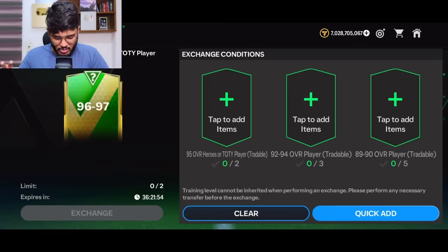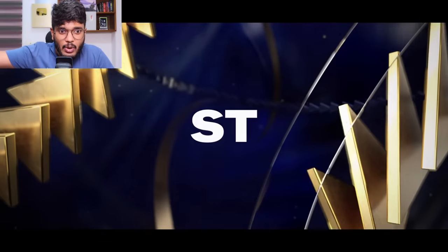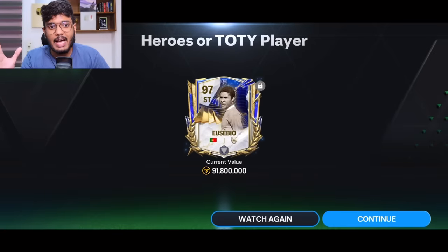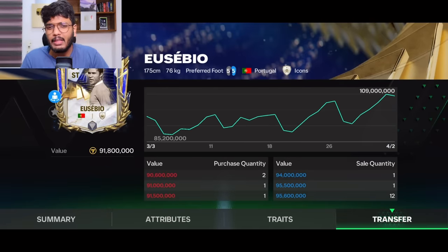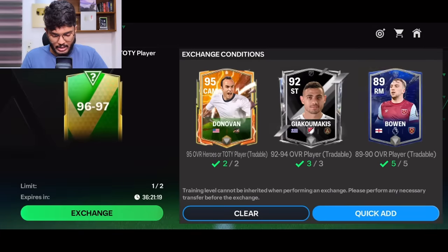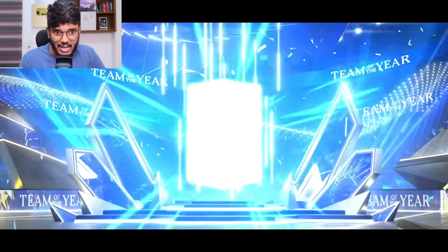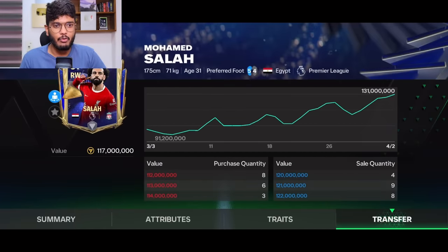Now I'm on my second account. I spent exactly 199 million coins buying all the required players. The first pull — Portugal striker — no, that's Eusebio. Compared to the previous account, this is decent. We're making a loss but not a huge one — probably 13 to 40 million coins loss. The second pull: it's the Egyptian king, Mohamed Salah! 97 OVR — not bad at all. On the second account I think we're making a little bit of profit now.